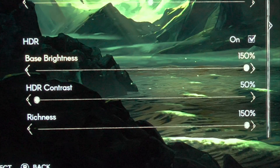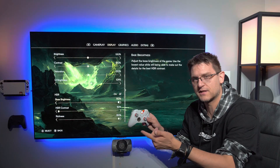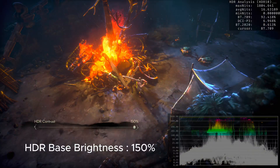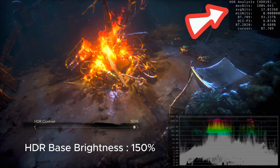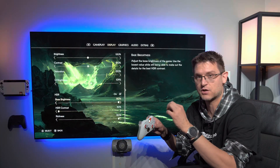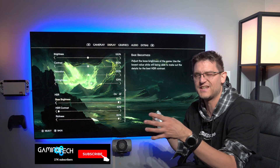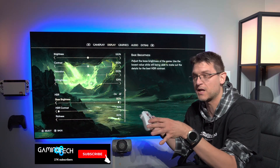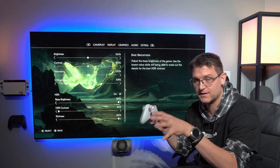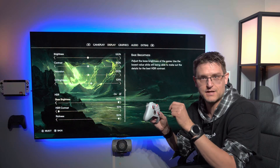Let's talk about the base brightness setting, HDR contrast, and richness setting. What I found is that the maximum peak brightness in this game — when you increase the base brightness setting to 150 and also increase the HDR contrast setting to 150 — is roughly around 1800 to 1900 nits. Maybe it's limited to 2000 nits, so that's the absolute maximum peak brightness I found in this game.